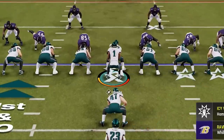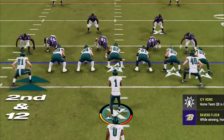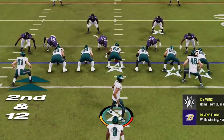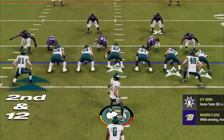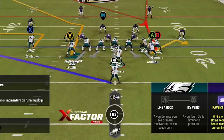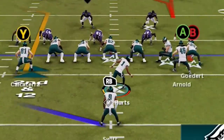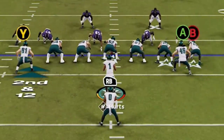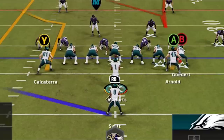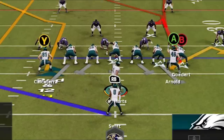If he is not under center, like in a shotgun or pistol formation, he will instead tap his hip. So if you ever see any of these movements from a quarterback pre-snap, you know he is most likely going to run, as every other adjustment — whether that's changing the play or changing a route — will result in the quarterback making a very different animation where he turns his head and yells in the direction of the route he is changing. Just remember, you can always fake flip a play from a passing formation by hitting the right stick in either direction; it just won't do anything.